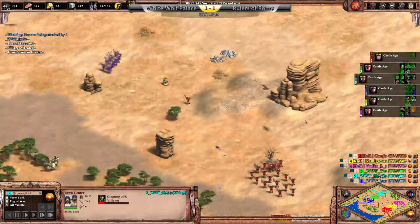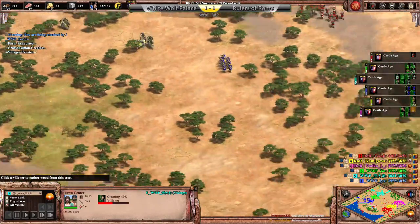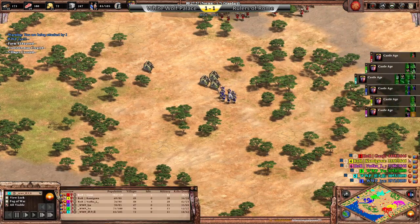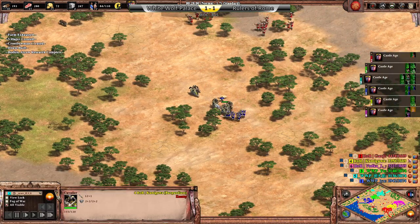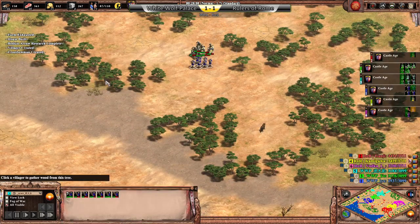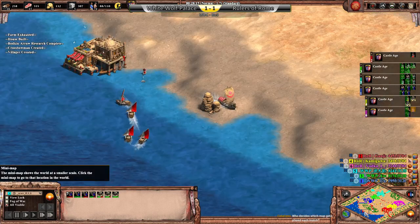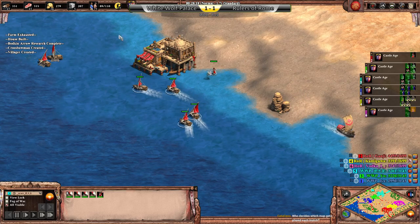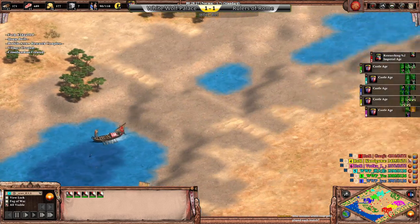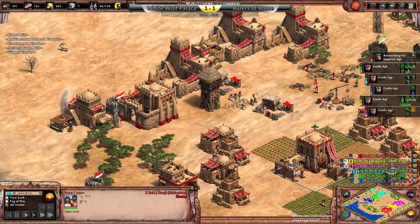Kamigawa chasing down these stray crossbowmen of Lix. Who decides the map? It's pretty complicated — sometimes it's random, sometimes it's picked. And look at this — Ganji's gonna be the first player to click up to Imperial Age. Makes sense, right? He's had all of that fishing eco.